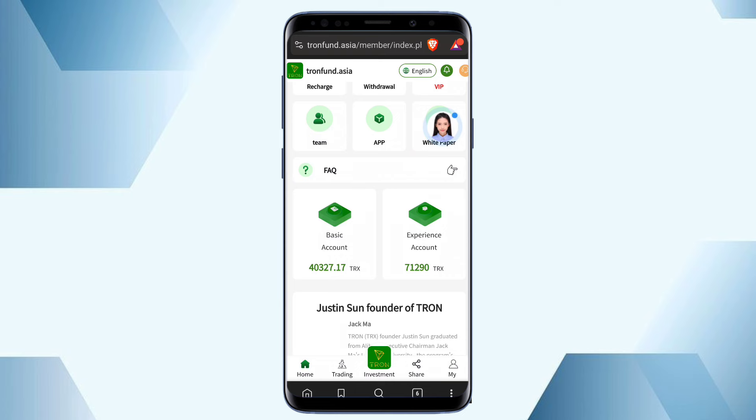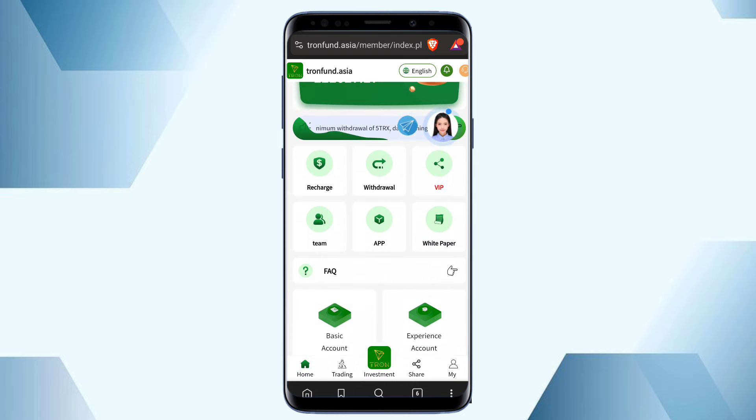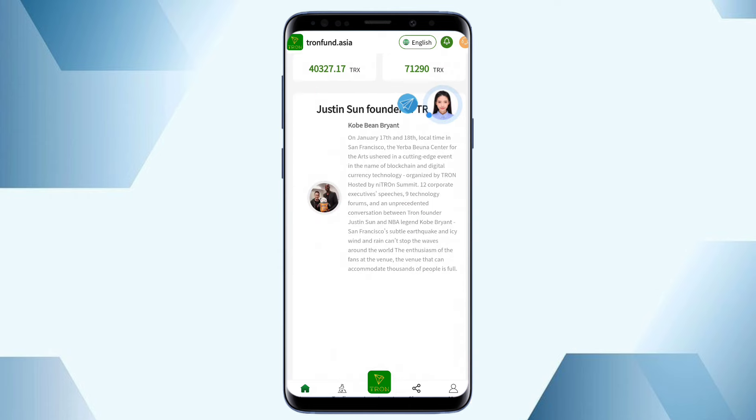This is the FAQ section where you can check platform questions and answers. There is also a customer service option where you can contact the customer service team at any time. There are two types of accounts: experience account and basic account. Basic account profit is generated when the VIP cycle is complete, and experience account earning is when you invest for a cycle day and the cycle completes.